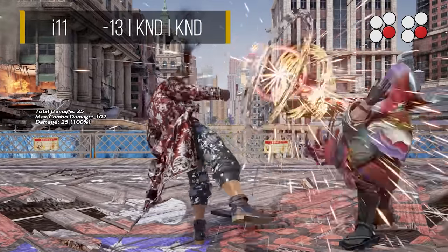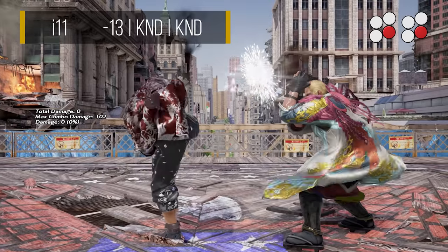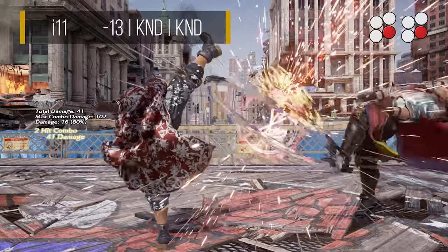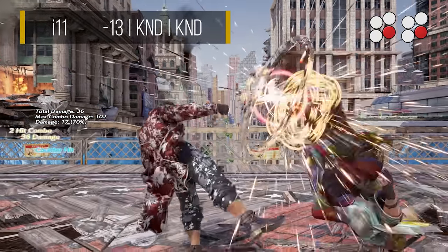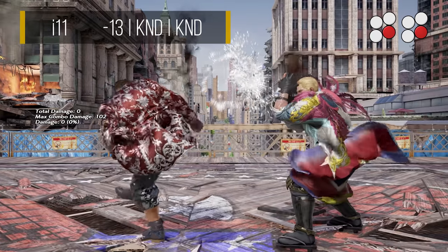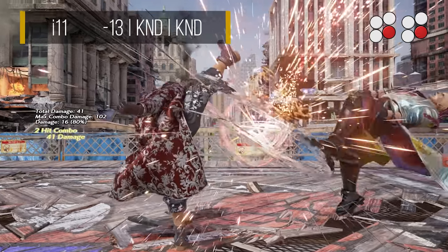4-3 is another double high string that also grants a full combo on counter hit. As it isn't a natural combo, you can be ducked and launched even on hit, making this a risky and unattractive option. However, due to the second hit coming out much slower than 4-1, this can occasionally catch people who flash duck and prematurely try to punish, granting Shaheen a counter hit launch regardless. 4-4 is the only option in which the second hit is a mid. Thus, this can be used to dissuade opponents from ducking 4-1 or 4-3. On hit, this knocks down, granting Shaheen a guaranteed back 4 followup. If the first hit lands as a counter hit however, you lose the guaranteed back 4. Being a mid mixup, it is unsafe at minus 13 on block, so make sure to use this carefully depending on how conditioned your opponent is on ducking the 4 string.